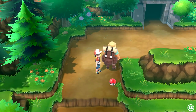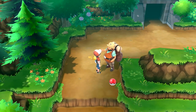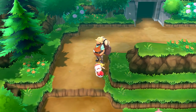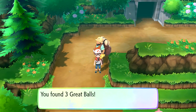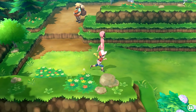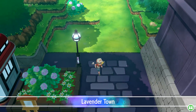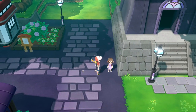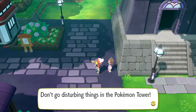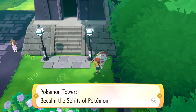I think that's all the trainers up here - we definitely took care of all the trainers in the cave itself. And we found three great balls - awesome. No patches of Pokemon around here, so I think we'll be fine moving forward. Let us get through Lavender Town, the creepy creepy place. This is the Pokemon Tower right here - I don't know how I feel about it.